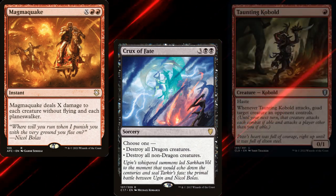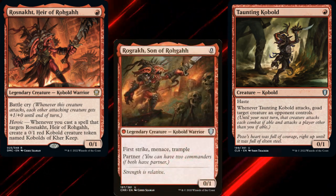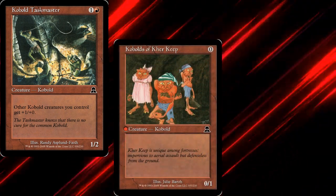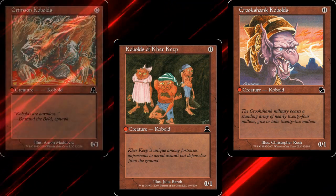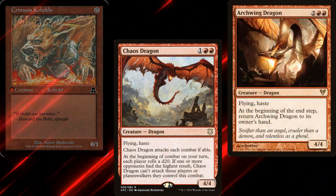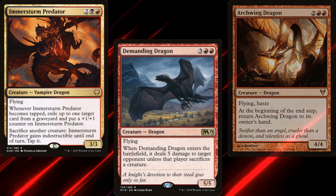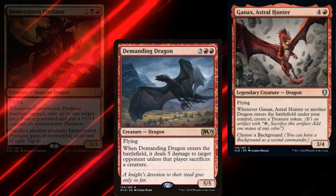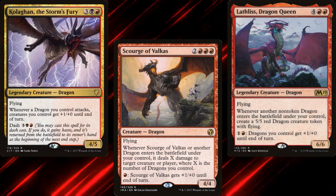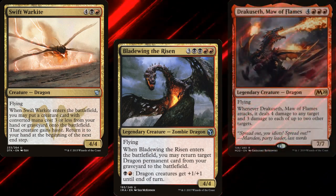Our kobolds consist of Taunting Kobold, Rohstnacht, Heir of Rogah, Rogak, Son of Rogah, Minion of the Mighty, Kobold Taskmaster, Kobolds of Care Keep, Cruxshank Kobolds, and Crimson Kobolds. For dragons, we're running Chaos Dragon, Archwing Dragon, Hammerskull Predator, Demanding Dragon — CuteStuff insisted — Ganax Astral Hunter, Kolaghan the Storm's Fury, Scourge of Valkas, Dragonlord Kolaghan — Laughless Dragon Queen — Swift Warskite, Bladewing the Risen, and Dracuseth Maw of Flames.